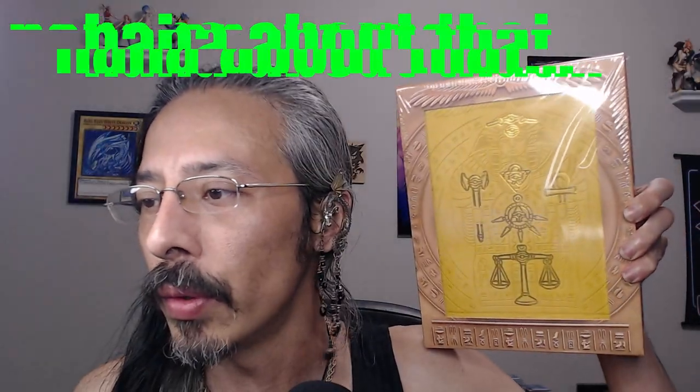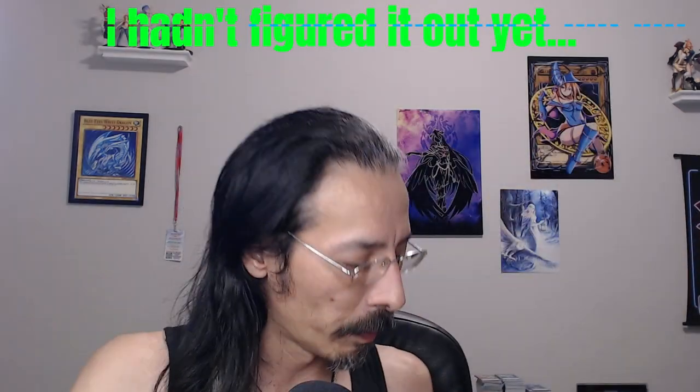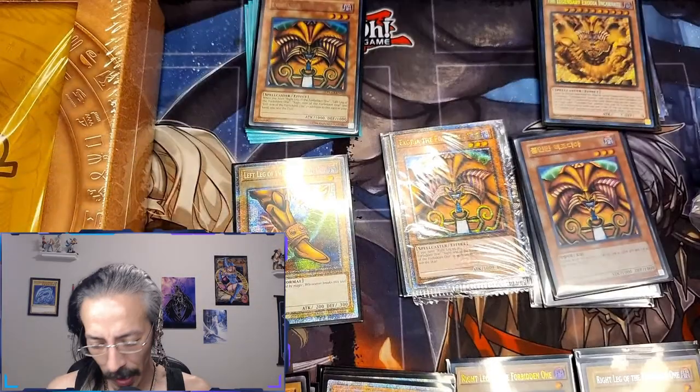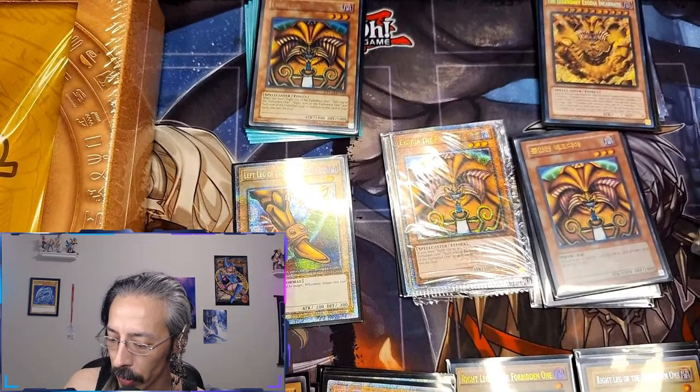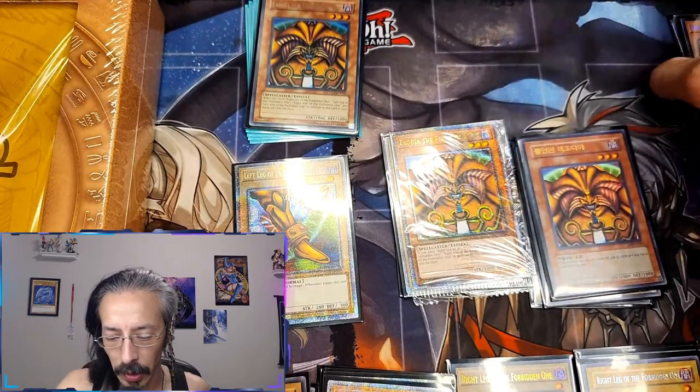Today we're moving all of my Exodia pieces into this beautiful Millennium binder that I got from Millennium Rares. We also get to put a Pot of Extravagance together. We have quite the assortment of Exodia pieces over here, so let's go through some of the completed sets real quick.